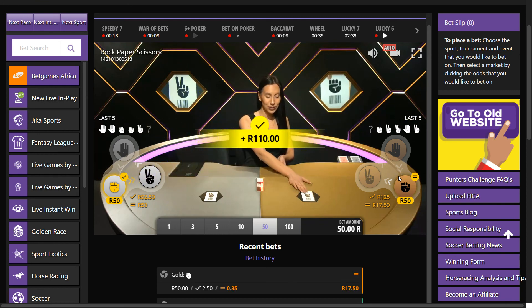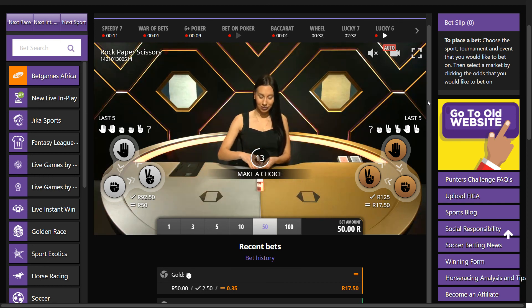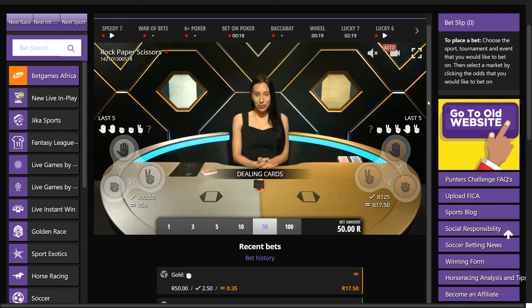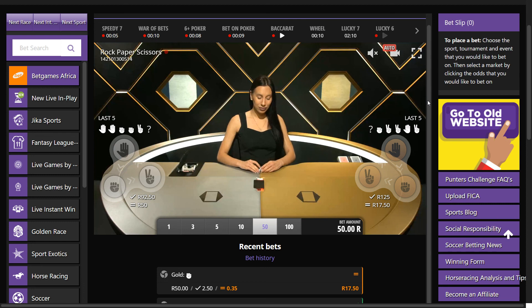So guys, that is rock paper scissors. What do you guys think? Are you guys playing this on Hollywood Bets? It's the kind of game that's going to appeal to you. I think I could spend a bit of time with this game — it's different, it's interesting, and it's very different from the other bet games. It kind of falls more in the Evolution-style games variety in my opinion, just because of the high production quality and how unique the game is. I'm enjoying it and I hope you guys go check it out on Hollywood Bets, WSB, wherever you have a betting account. Catch you in the next video — have a good one guys, cheers!